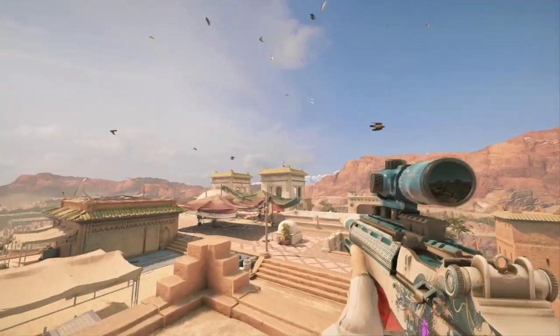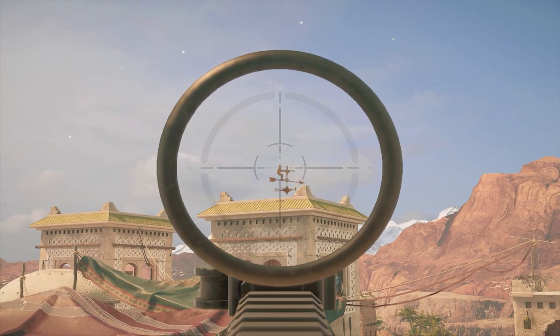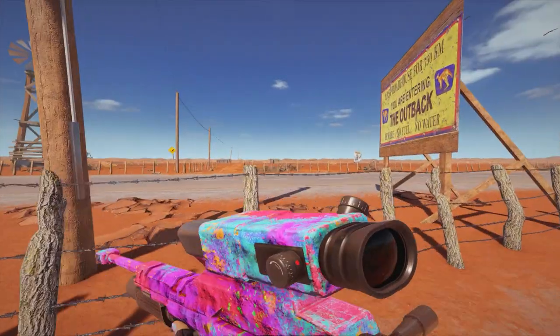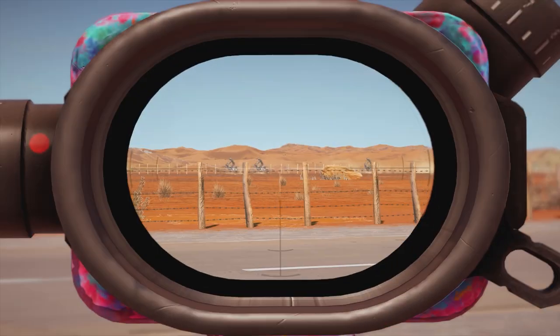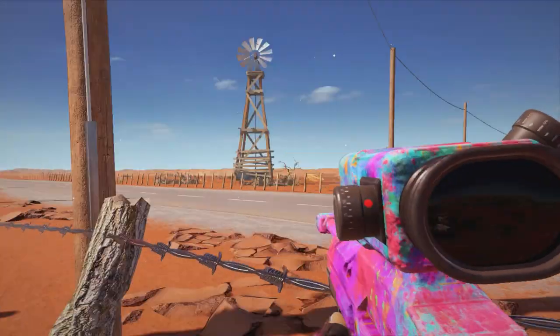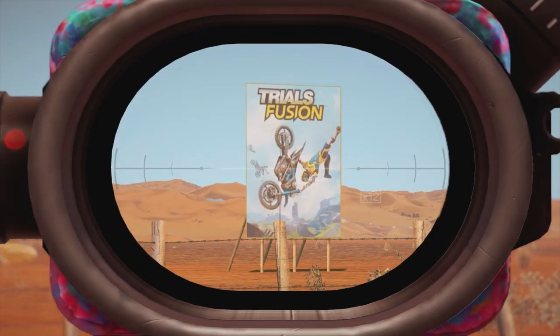The next time you play on Fortress, pay attention to the roof — more specifically the part where Tachanka is a wind vane on the roof. Going back to Outback, if you spawn at the gas pump spawn point and turn around, you can see riders and dirt bikes in the desert, with a sign clearly reading Trials Fusion.